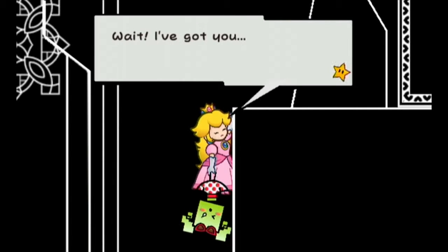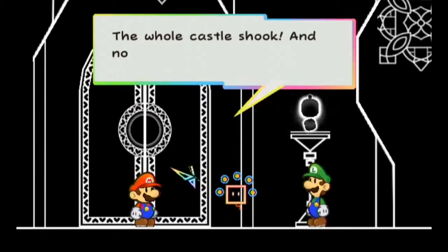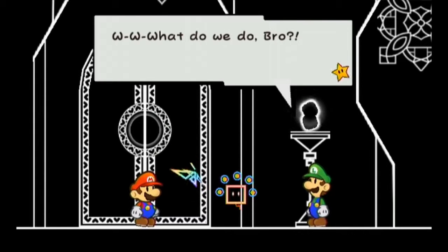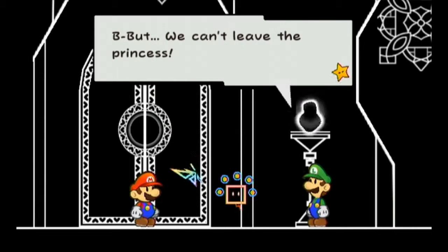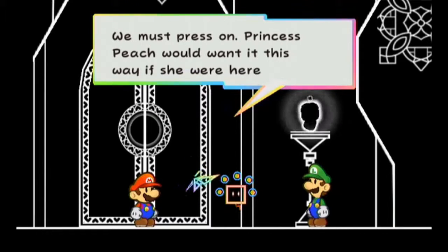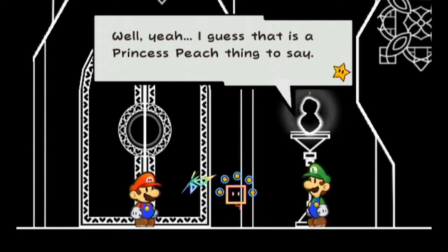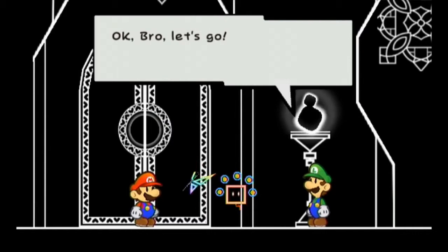Peach! I've got you! The whole castle shook, and now that door won't open! Where's Bowser? Another princess lost! What can we do? We have to keep going! But we can't leave the princess! I know it's horrible, but this is the end of the world — of all worlds, really! We must press on! Princess Peach would want it that way! I'm worried about Peach, but she'd be mad at us for wasting time! Okay, let's go!